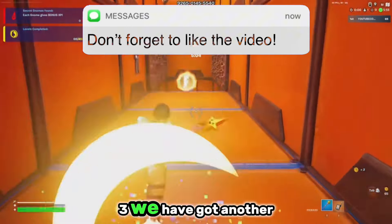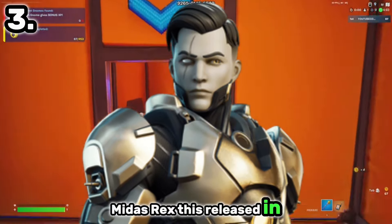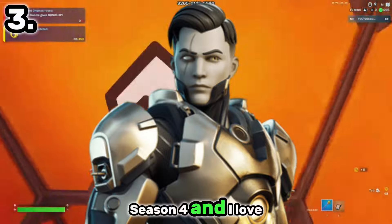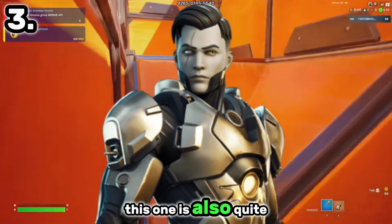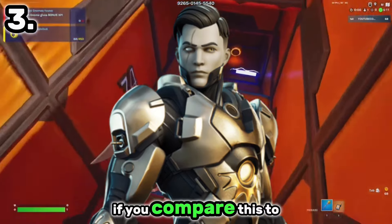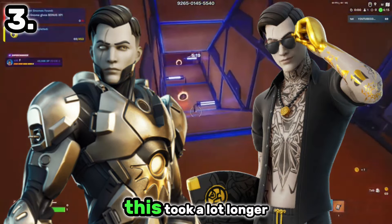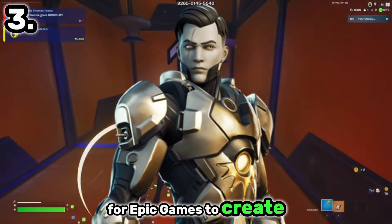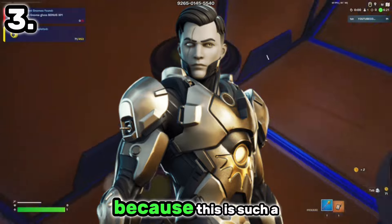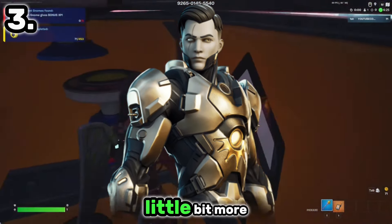But coming in at number 3, we have got another really good one — Midas Rex. This released in Chapter 2 Season 4, and I love the design with the gold metallic theme. This one is also quite advanced. If you compare this to an outfit like the Summer Midas for example, you can tell this took a lot longer for Epic Games to actually design and create. You've got to give it credit for that because this is such a cool outfit that definitely stands out a little bit more.